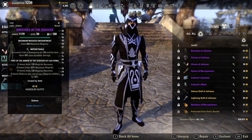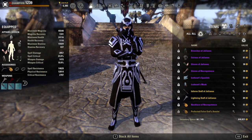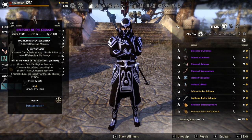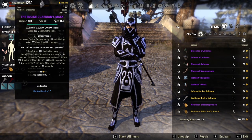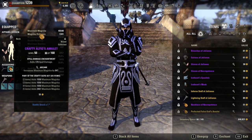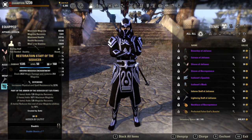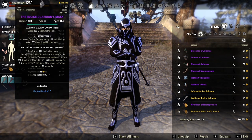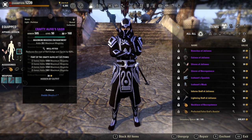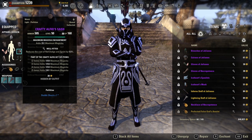Seducer is a very strong set, giving us a ton of effective Magicka recovery by making our skills very cheap, which allows us to push our damage even higher. For our damage set we are running Crafty Alfiq. Since we are playing a Magsorcerer and want to rely heavily on our shields, we run Crafty Alfiq for basically five straight lines of maximum Magicka — a fantastic set that not only pads our damage but gives big defensive bonuses by making our shield sizes much larger. In terms of traits, we are using five pieces of Impenetrable and two pieces of Well Fitted.